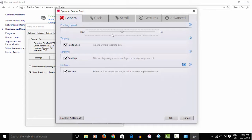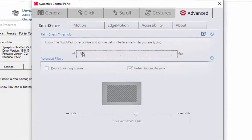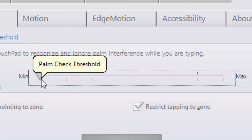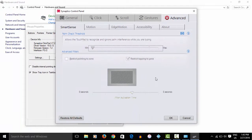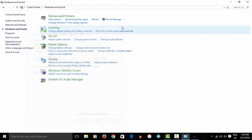Don't worry — as long as you do exactly what I do, it will fix the issue. Go to where it shows 'Advanced' and you'll see something that shows 'Allow to recognize / ignore palm interference while you are typing'. What you're going to want to do is take that slider and put it all the way down to minimum. Now you won't be able to trigger those interference blocks. Just put it all the way down to minimum, hit OK, and everything should be grayed out at that point. Hit OK again.